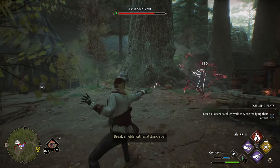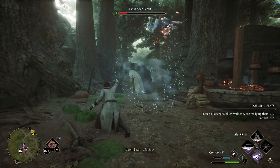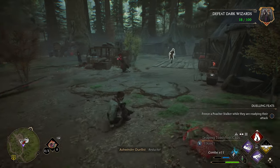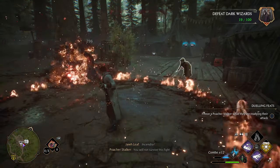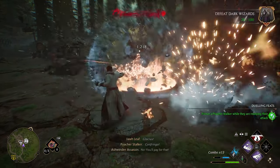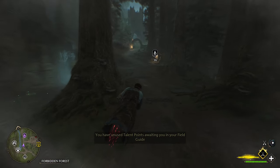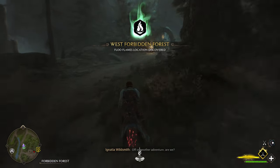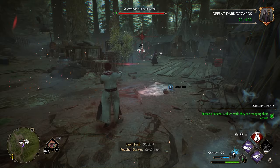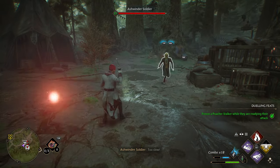Before we open up the map we have to talk about the floo flames. These flames help you fast travel throughout the map, but they have to be accessed first before you can use them. All you have to do is get near the flames and it will unlock. A great thing to know is you're able to unlock floo flames while on a broom, so if you're passing by an area with a floo flame and it's relatively close, it won't hurt to do a quick drive-by to unlock it for fast travel.